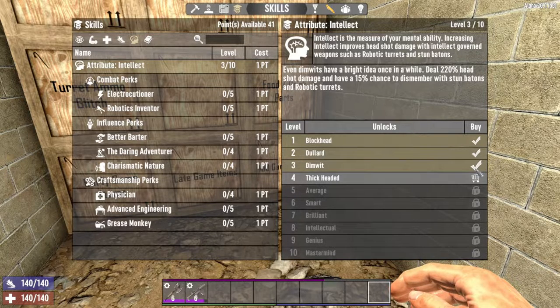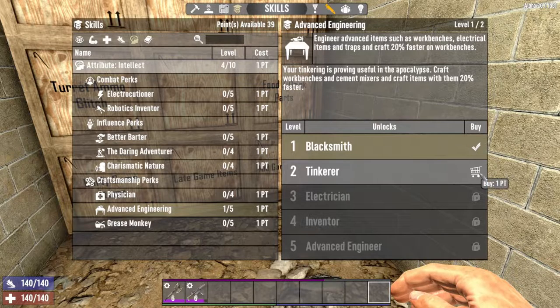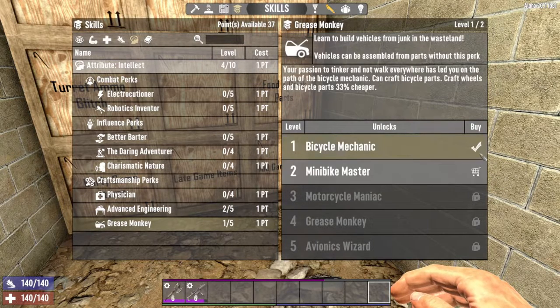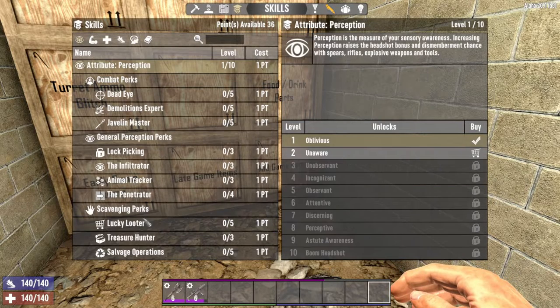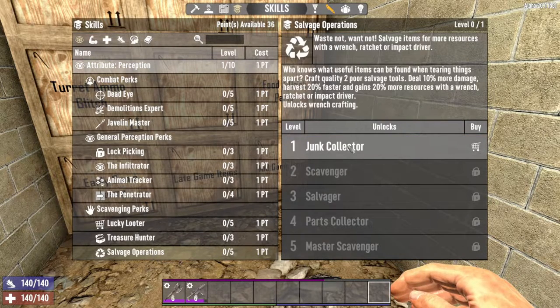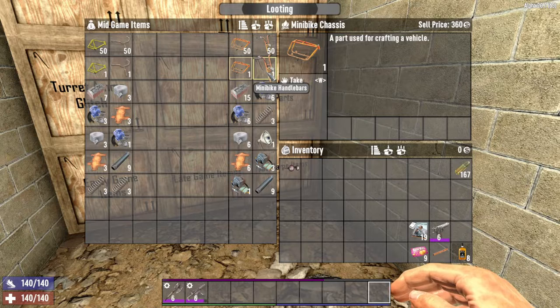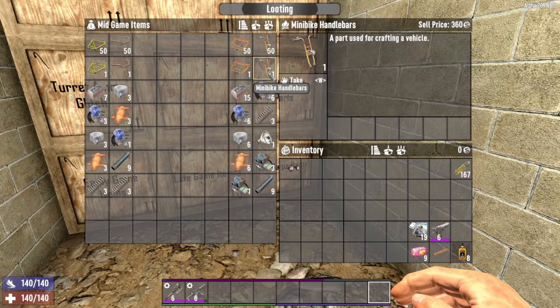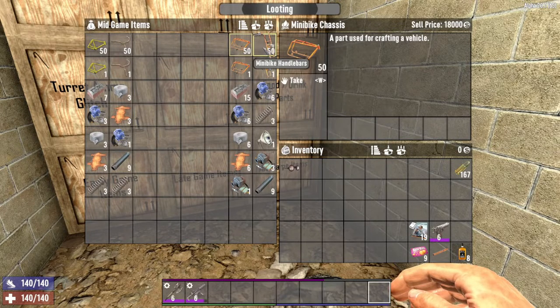With only 8 skill points — 4 into Intelligence, 2 into Advanced Engineering, and 2 into Grease Monkey — you can start cranking out bicycle handlebars and chassis and minibike handlebars and chassis. If you also invest in Salvage Operations, resource gathering becomes even more profitable. Bicycle parts sell for 150 dukes a piece and minibike parts for 360 dukes each — that's 7,500 dukes for full stacks of bicycle parts and 18,000 for minibike parts.